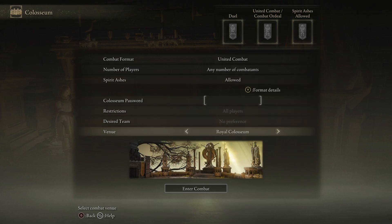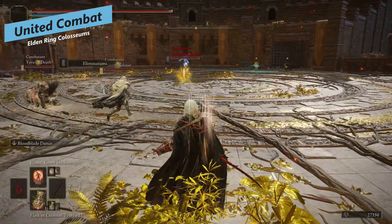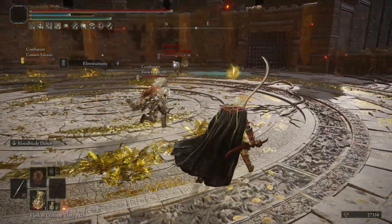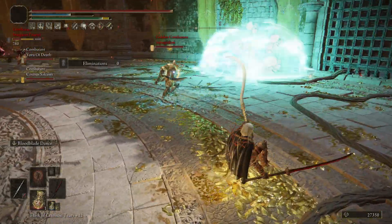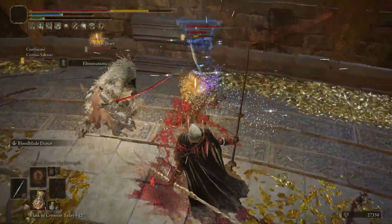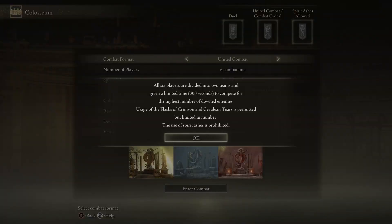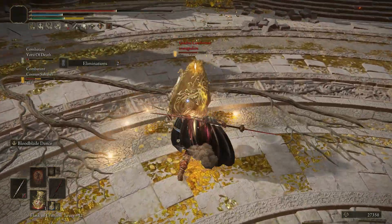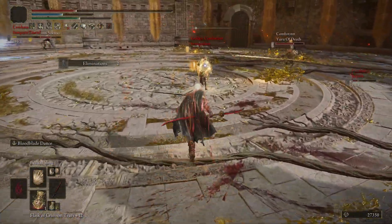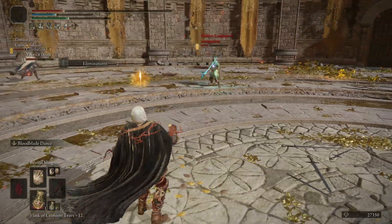Let's talk about those combat formats. We'll start with the ones from the Limgrave Coliseum. The first is United Combat, which is unlocked from the Limgrave Coliseum. Two teams of fighters will clash, and the team with the highest eliminations at the end of the match wins. Players are divided into two teams and given 300 seconds to compete. Matches can be two, four, or six combatants. The use of Flasks of Crimson and Cerulean Tears is permitted but in limited numbers, and the use of Spirit Ashes is prohibited. These matches are pretty fun, though I've struggled to tell which players are on my team when there are six players on screen and everyone's just running around spamming abilities.